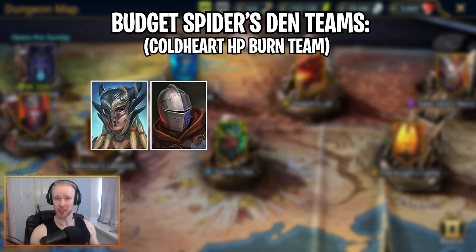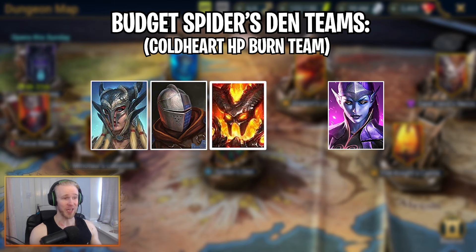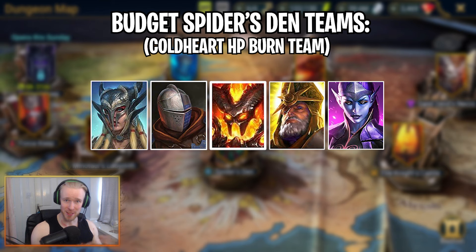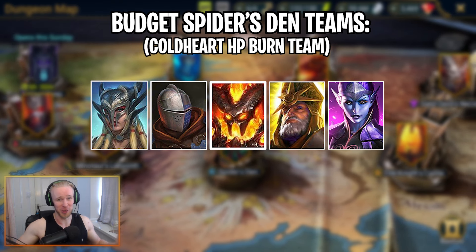For a budget max HP damage dealing team built around Coldheart: run Armager, Sil of the Drakes, Drexar or any Force affinity tank, Coldheart, and for your fifth spot any champ applying the Decrease Defense debuff to make sure Coldheart is hitting the Spider for millions with her A3. A great champ for this role is Deacon Armstrong because he also brings Turn Meter Fill. If you don't have Deacon, basically any Decrease Defense champ works. There are lots of interesting Spider's Den champs — Ruella, Miscreated Monster — that you can sub in and out, and I'd love to cover them all in a future video if there's interest.